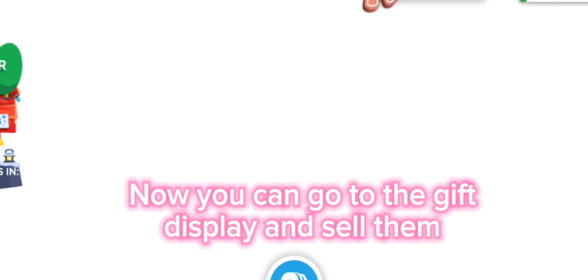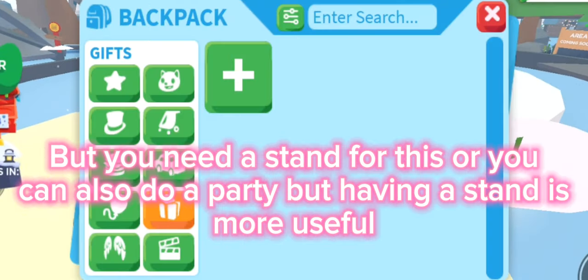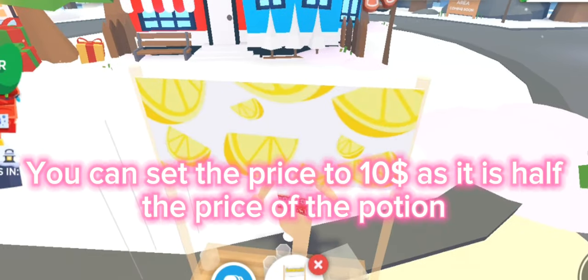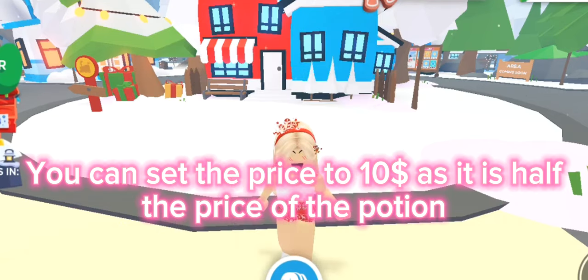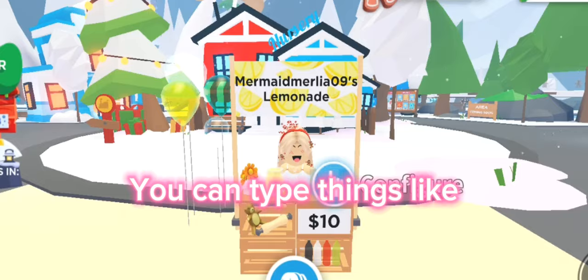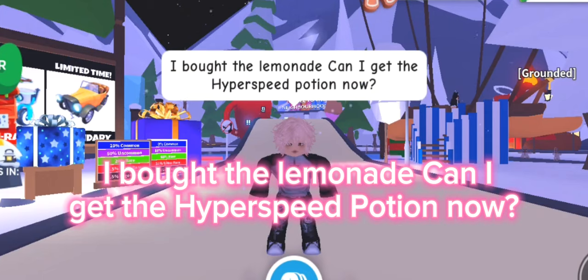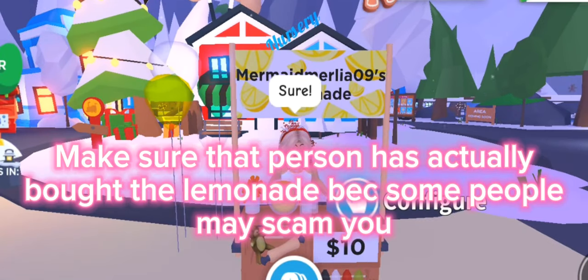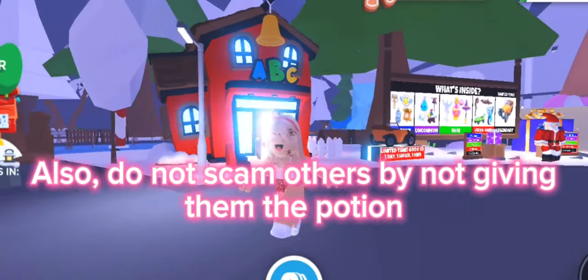Once you have them in your inventory, go to the gift display and sell them — you'll need a stand for this, or you can also host a party, but having a stand is more useful. Set the price to ten dollars, which is half the price of the potion, and people will come and buy them. You can say things like 'Buy my lemonade and get a Hyper Speed Potion.' Make sure the person has actually bought the lemonade, and do not scam others by not giving them the potion.